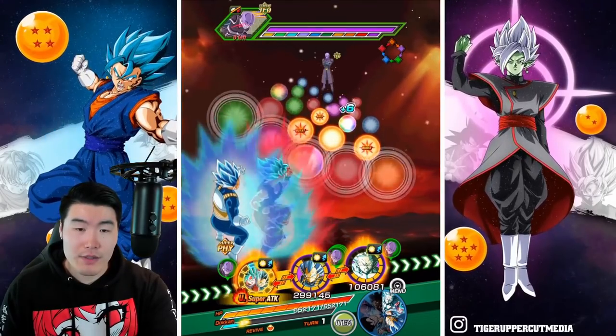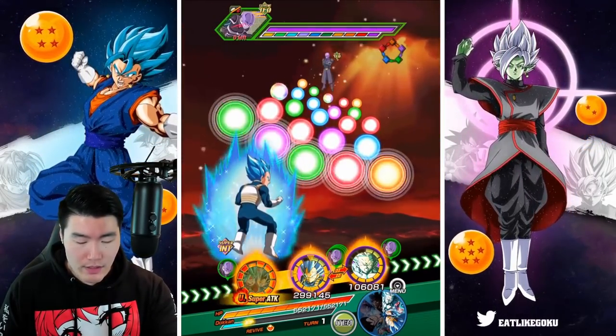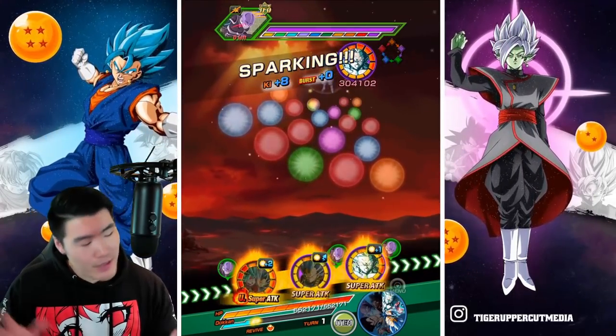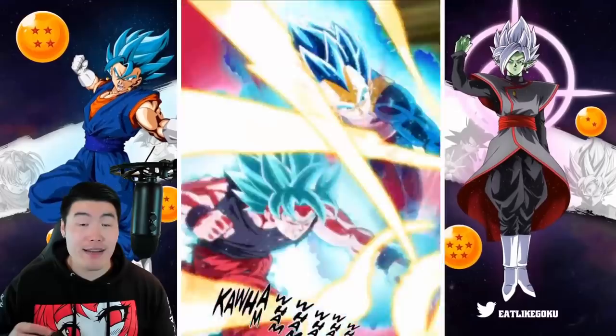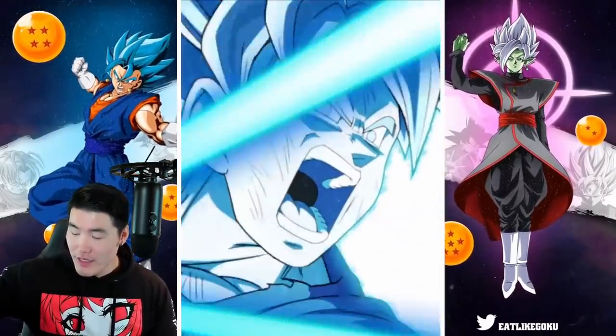I want to give these to the Blue Boys to give them a nice super, and then we can still get a super attack off with the other two outliers, although not a great one for Gohan. But it's fine, not a big deal. I'm really, really excited to run this Tech Hit because he's a sick unit. Like, the animations are great.